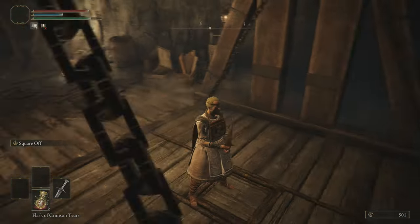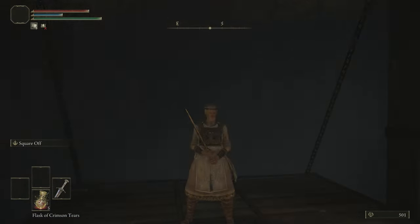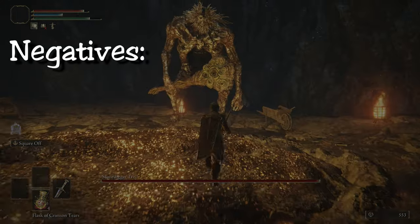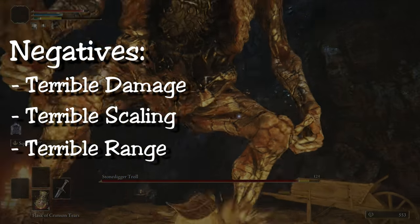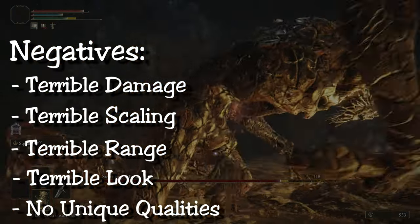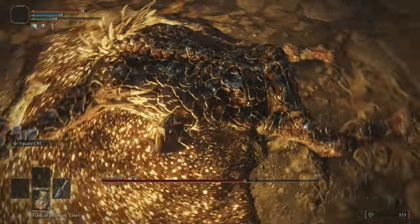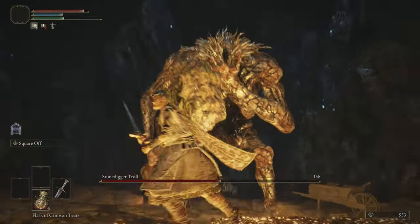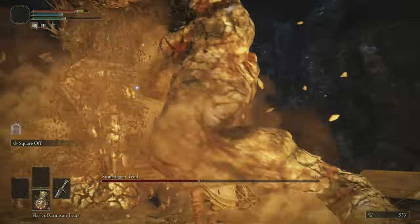Limgrave Tunnel was next to gather some stones because I need to upgrade this sword as soon as possible. Let me tell you how bad this weapon really is. Some of the negatives include terrible damage, terrible scaling, terrible range, and a terrible look — it looks like a level 2 goblin from an RPG. No unique qualities at all. The Weathered Straight Sword at plus 3 was still weaker than the hand axe I started with. At plus 4, it beats my starting axe by like 3 points, and that's it.